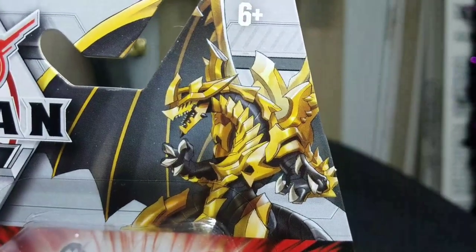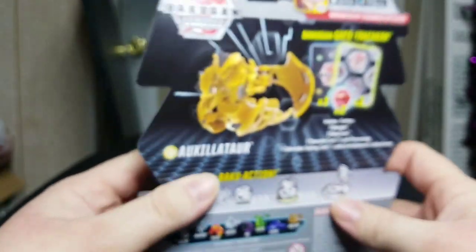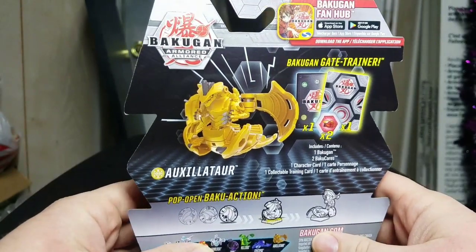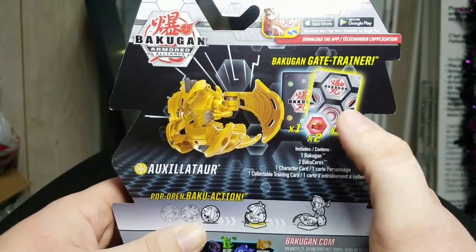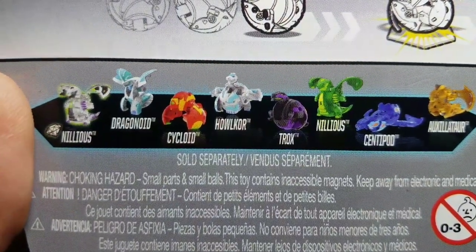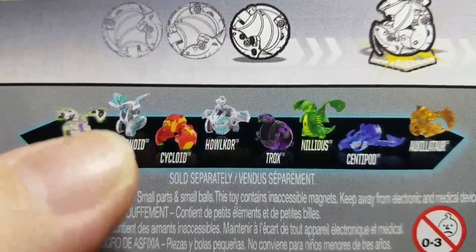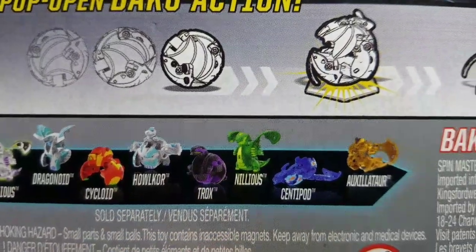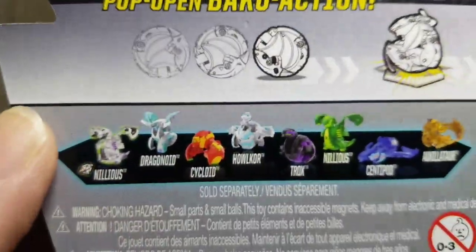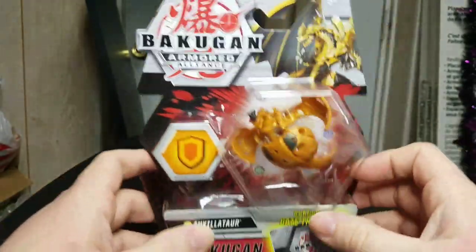Let's take a nice good look at that beautiful picture of him — he looks really cool. Here is Aurelis Auxilator in all his beauty. We get a character card, a gate trainer, and two Bakugors. Here's the lineup for wave two — this is amazing. We get a diamond Nilius, a Haos Dragonoid, a Pirate Cycloid, Haos Halcor, Darkest Rocks, Vengeance Nilius, and Aqua Centipod — a variation of Centipoid.